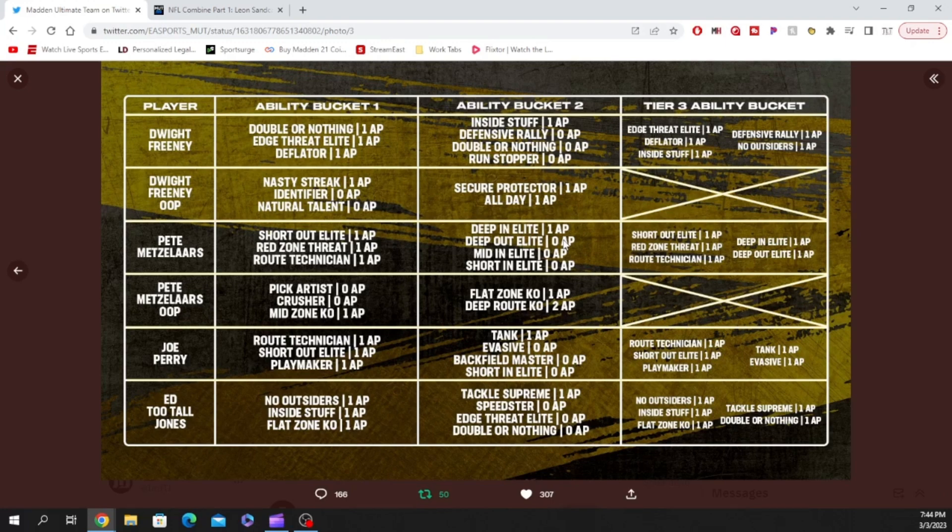Ed Too Tall Jones' first ability bucket has no outsiders, inside stuff, flat zone KO, tackle supreme, and double or nothing for zero AP — he also gets edge threat elite for zero, which is great. His tier three ability bucket has no outsiders, inside stuff, flat zone KO, tackle supreme, and double or nothing for one AP. I love these abilities.